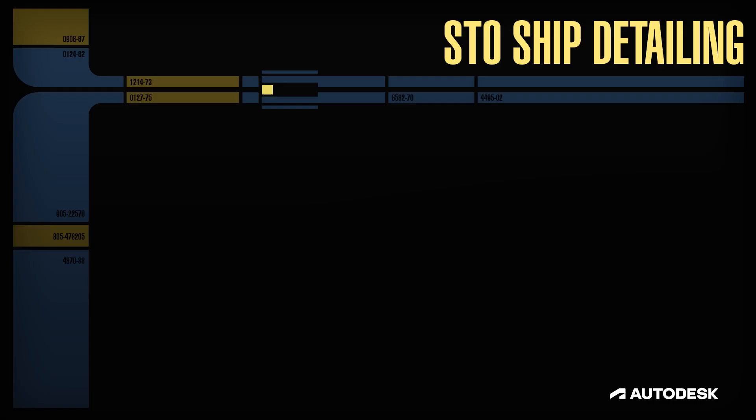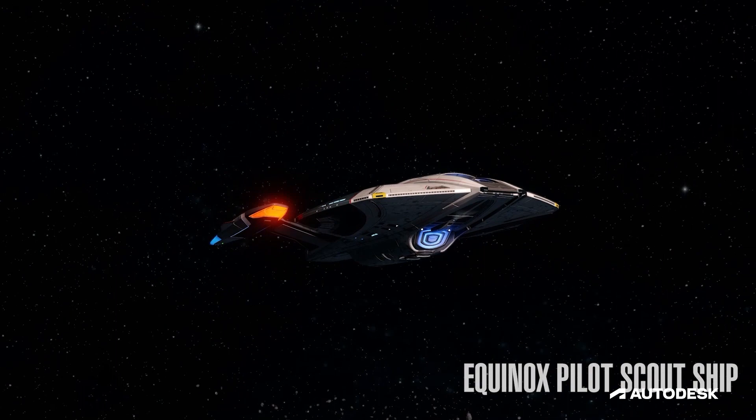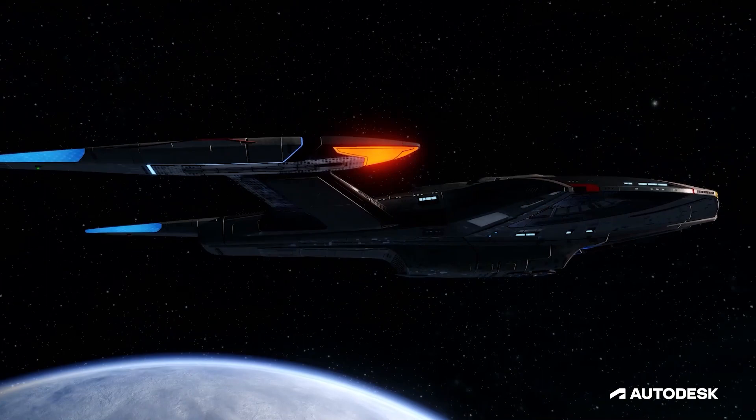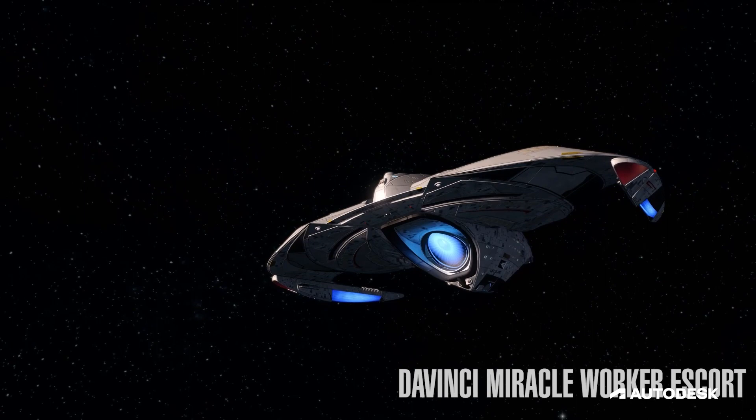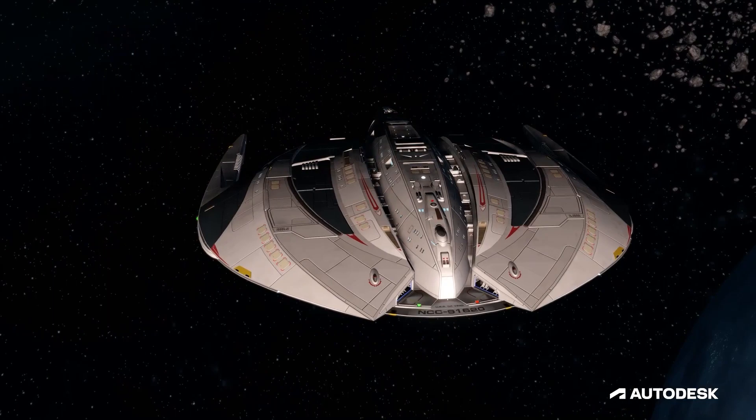When unwrapping is complete, we move on to the final detail pass. Star Trek ships have an established collection of details and greebles that generally bely some function in the universe, and STO ships aim to honor this legacy. Star Trek ships are generally considered capital ships — that is, large ships that can crew hundreds or even thousands of people. It is important to us to be able to sell this scale to the players and make the ships feel impressive. This is complicated by the fact that STO's space gameplay is in the third person, requiring the player's ship to be small in the center of the frame.